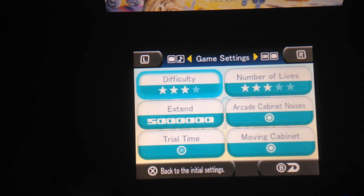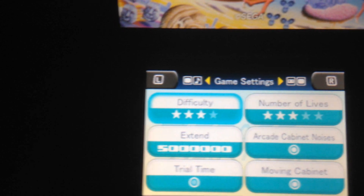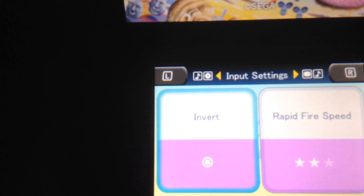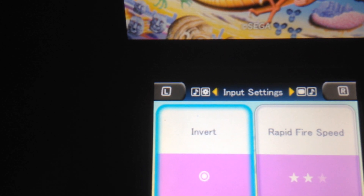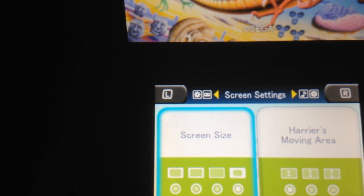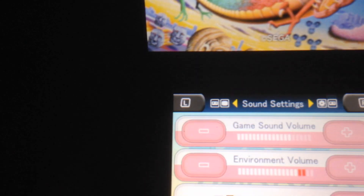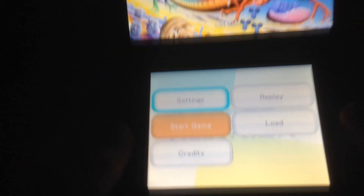So I'll show you right here with the game settings really quick. I have the lights turned off and I have the stand from Kid Icarus. What's really cool here in the game settings — they have the option to adjust the difficulty, number of lives. But also, the arcade cabinet noises: you can actually hear the buttons being pressed, and the cabinet moves — moving cabinet. You also have the option to invert the controls, which I keep because that's the way it was in the arcade. They also have a rapid fire button with the B button, or you can just tap A. They have the screen size — I have it set in the original 4x3, but you can also play it where it fills up the whole screen. Pretty cool stuff.